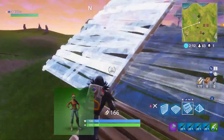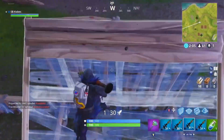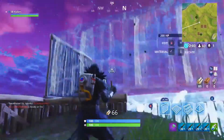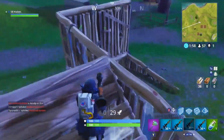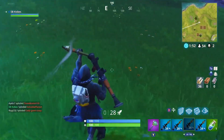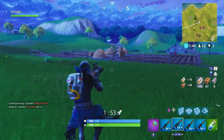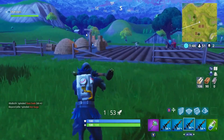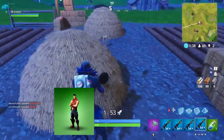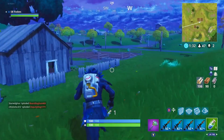At our number 17 spot, I gave it to Nogops, which is a little bit better than Yuletide Ranger in my opinion. They're basically the same skin, but she has a Christmas hat on and I think it's a little bit more festive. At our number 16 spot, this is one of the best uncommon skins in the game, but it doesn't really stack up against the rare, legendary, and epic skins. The Crimson Scout is a decent number 16 spot, and if you don't have very many V-Bucks but you want a new skin, I would say get the Crimson Scout.